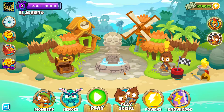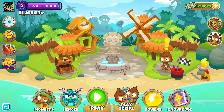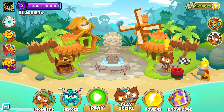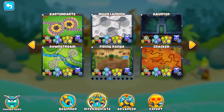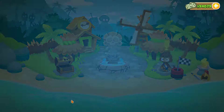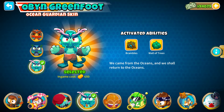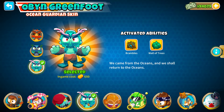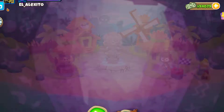Hi everyone, welcome back to another gameplay of BTD6. Let's continue with the updated series for Half Cash and Impoppable, continuing with the intermediate maps. Right now I'm going to do Moon Landing on Half Cash. For this gameplay I will be using Obyn. He's one of the four free heroes you can get in the game, and as always without Monkey Knowledge, Continues, and Powers.